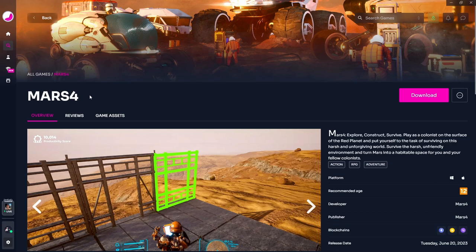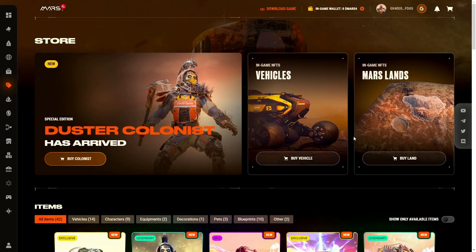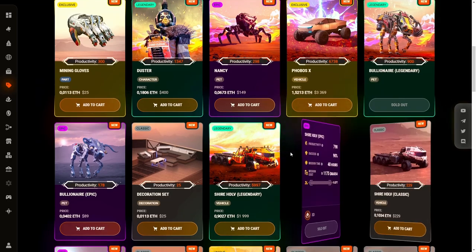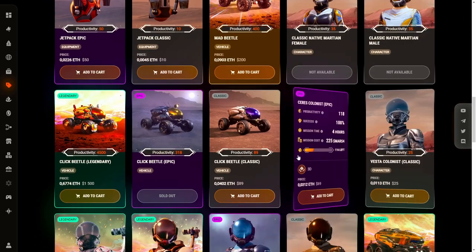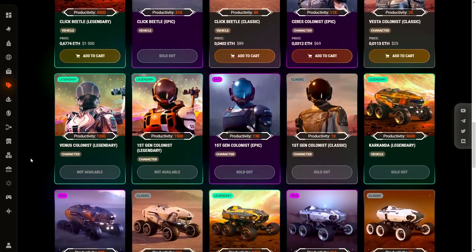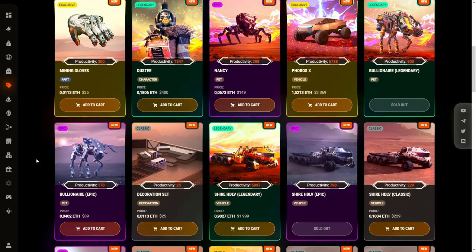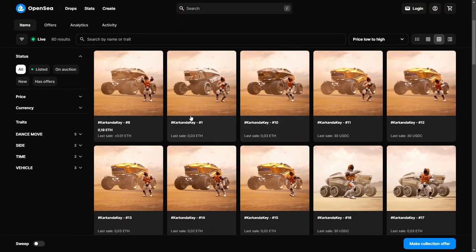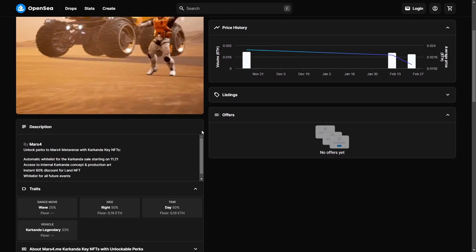In the future the game will also be available on Epic Games. The game can be played without the need to own any NFT. If you are interested in purchasing NFTs, you can use the marketplace on the game's official site or the secondary marketplace OpenSea. The official marketplace offers NFT land, vehicles, colonists, and much more, acquirable for Ethereum. OpenSea also offers the so-called Karkanda key NFTs — buying these gives you various benefits such as a 60% discount on land purchases and whitelisting for all future events.